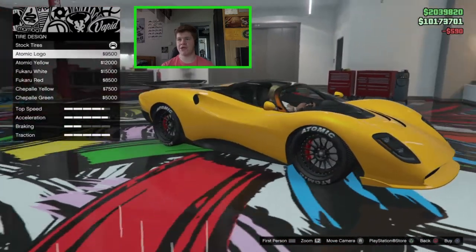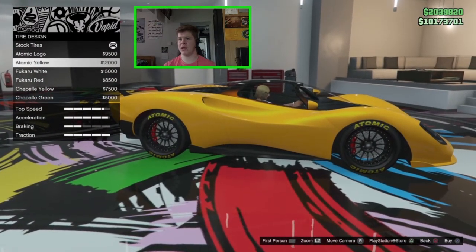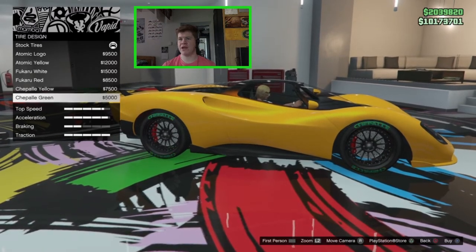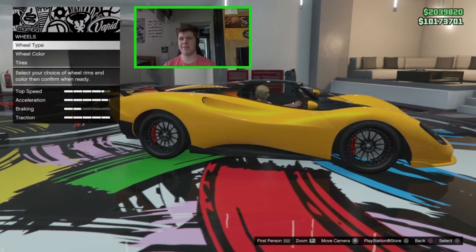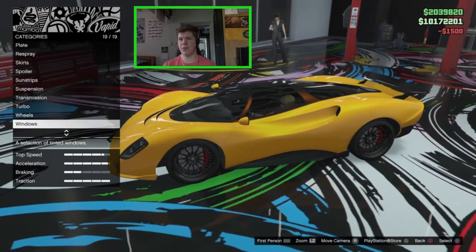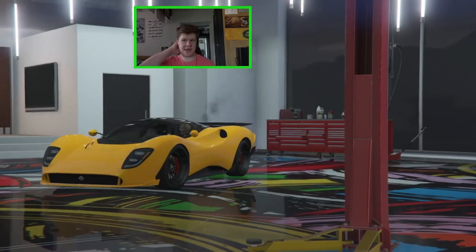For tire lettering we've got Atomic, Atomic Yellow, Focaroo, Focaroo in red, Chapelle Yellow, and Chapelle Green, but I don't think it suits this car since it's not a race car. I'll just go ahead and tint the windows with light smoke, and that's the car fully customized. Let's take it outside and see how it performs.